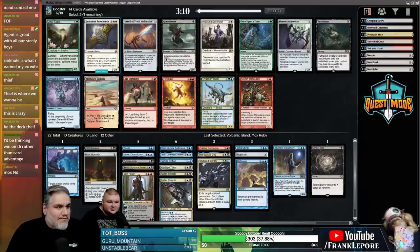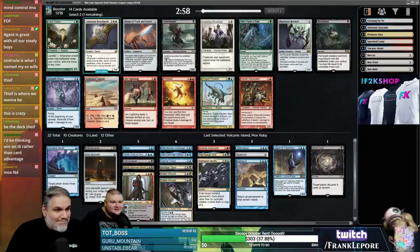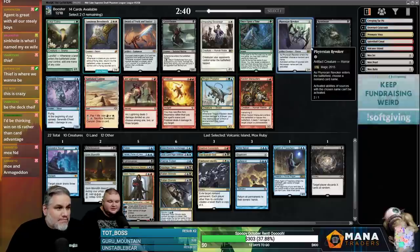Definitely Tar Pit — I think color fixing is going to be really important. Fire and Ice maybe? We don't have enough creatures for it. Phyrexian Revoker is probably just correct. Actually we're probably not playing Tinker with only a Duplicate target. We'll see — we have one more pack so we really have to get two playables. We'll probably always play Revoker so that's fine.